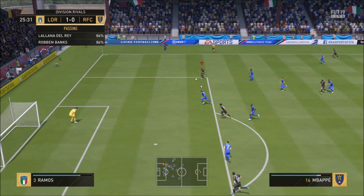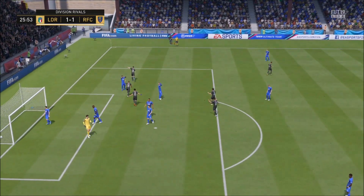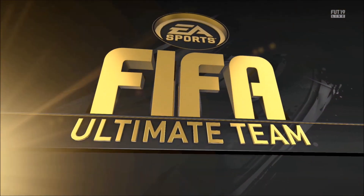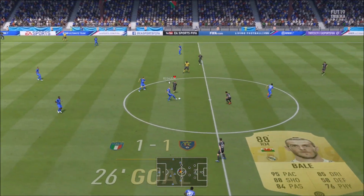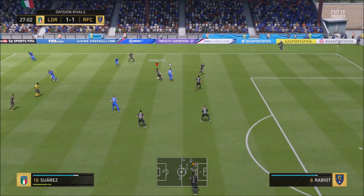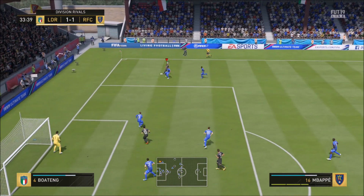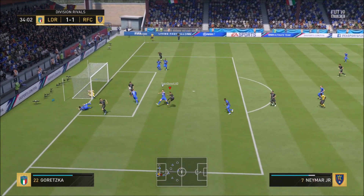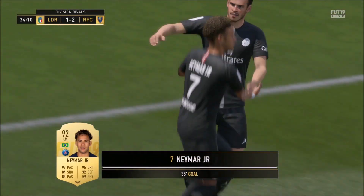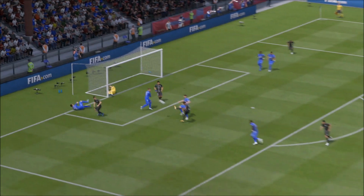Rabiot on the ball, passes to Mbappe — and there we go, finished! One thing I absolutely love about this team is the pace on the wings is just too much. Left backs, right backs, center backs — you don't have a chance catching them. Essentially all the players going forward besides Suarez have got 90 pace. Neymar finishes that off — the pace combined with the dribbling and skills of the wingers makes a huge difference.